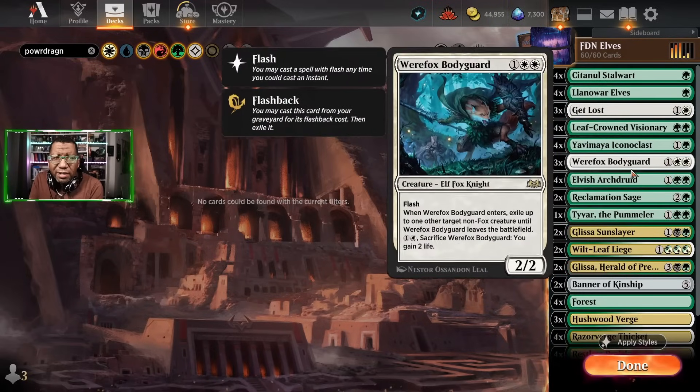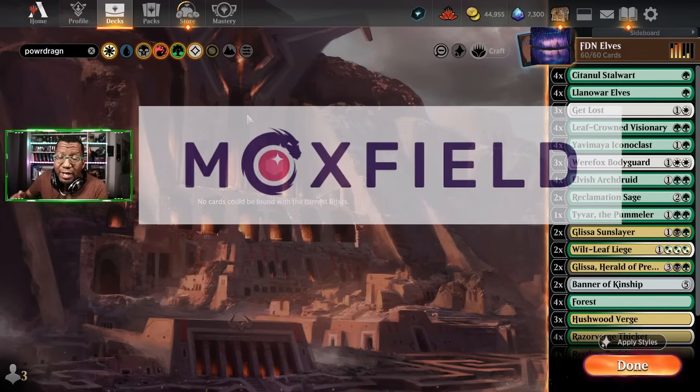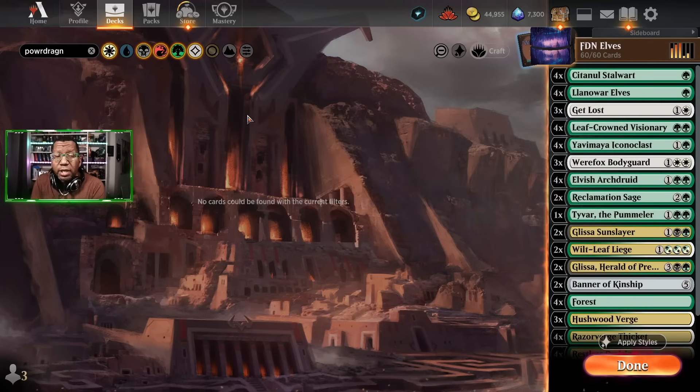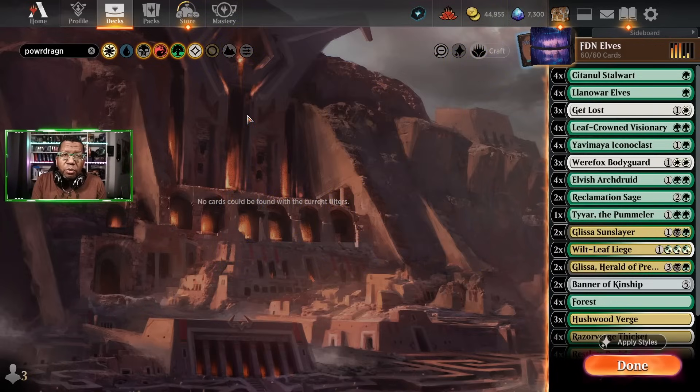I think this could work — this is where we need to be. If you've been wanting to play Elves and want this build, at the end of the video there'll be a link to Moxfield, our channel sponsor, where you can download the deck and play it in Arena. If you want to build it in paper, check out Tales of Adventure at toamagic.com — use code DRAGN to save five percent on everything, and you'll be supporting the channel.